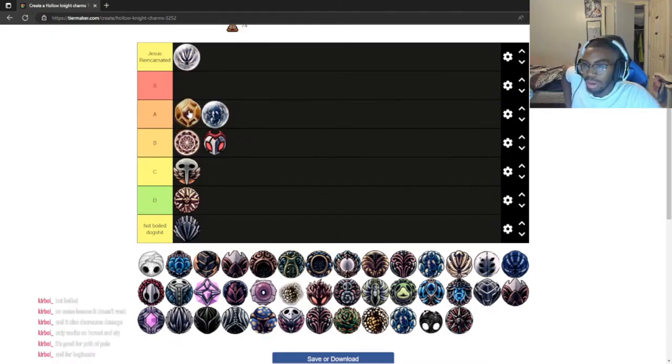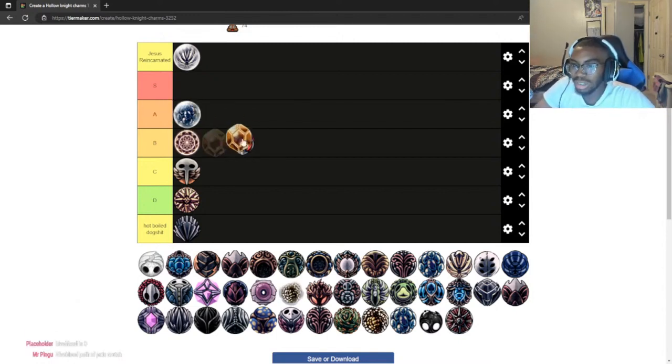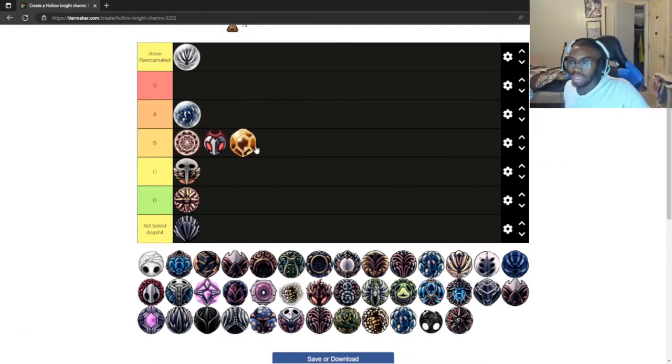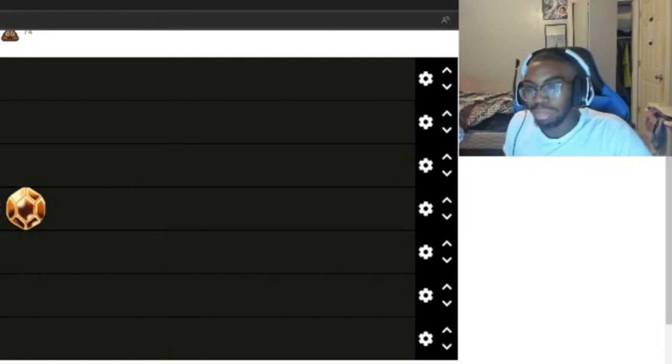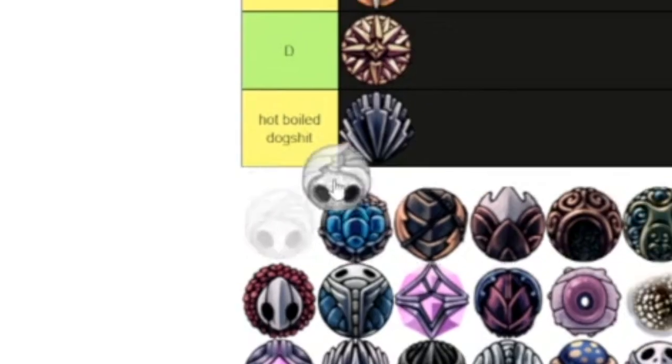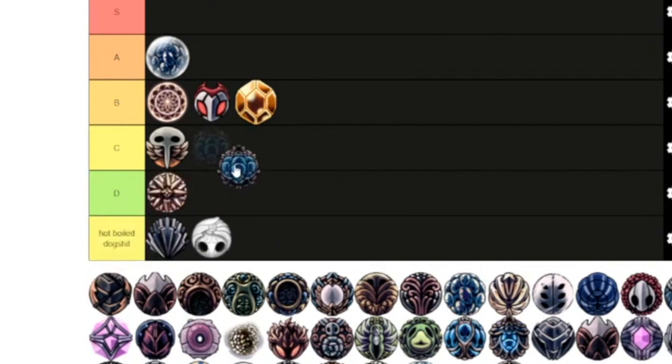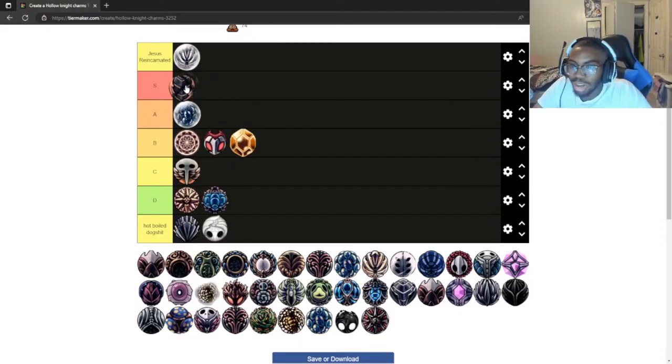High Blood — I think it's a tier above Fragile Heart, actually. But if I think of this as an experienced player, I barely use this at all. I'll put it in low B — I'll never complain when I get it, but I'll never really use it. King Soul — this is one of those lifeblood charms. I don't really like these. Not even above that.